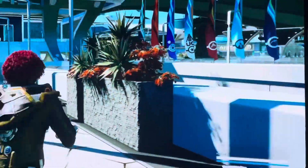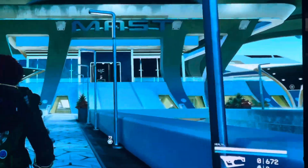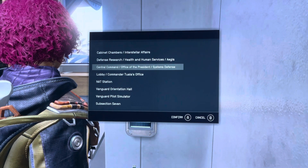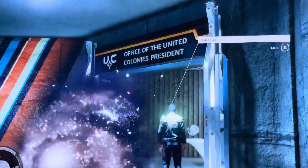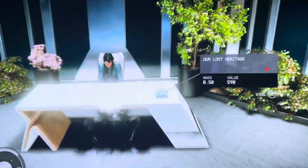For the second one, we're going to stay in New Atlantis and go to the MAST district. Take the elevator to central command. After you get off the elevator, you're going to want to go to the colony president's office and steal the book off of her desk.